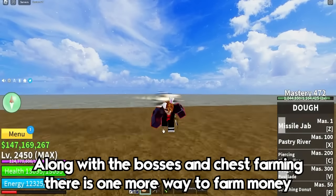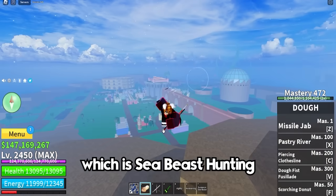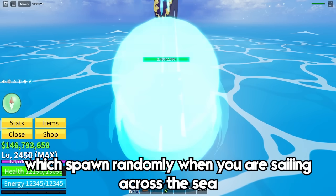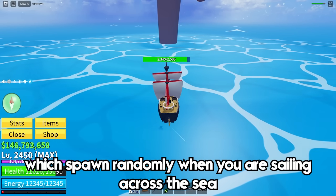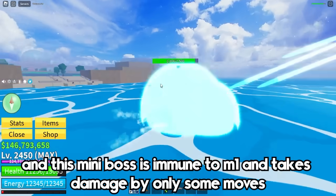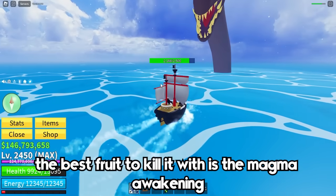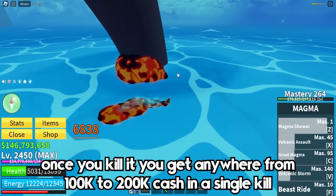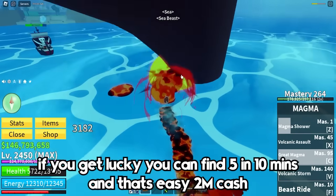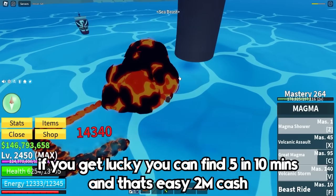Along with boss and chest farming, there is one new way to farm money in second sea, which is sea beast hunting. Sea beasts are mini bosses which spawn randomly when you are sailing across the sea. This mini boss is immune to M1s and only takes damage from certain moves. The best fruit to kill it with is the magma awakening, and once you kill it you get anywhere from 100,000 to 200,000 cash in a single kill.